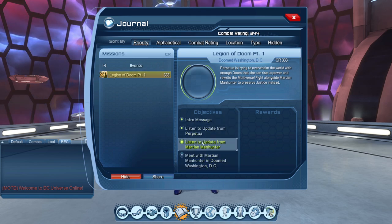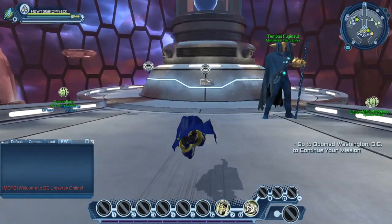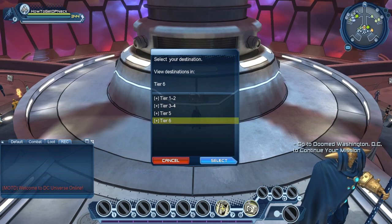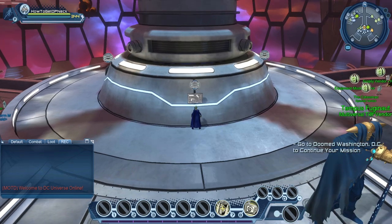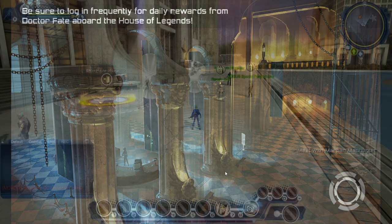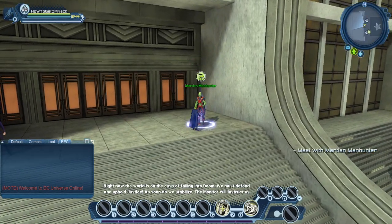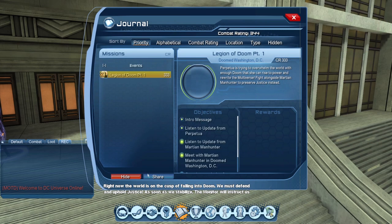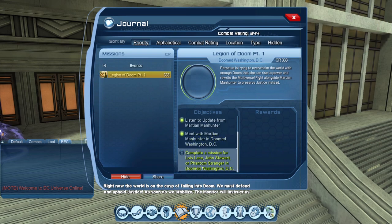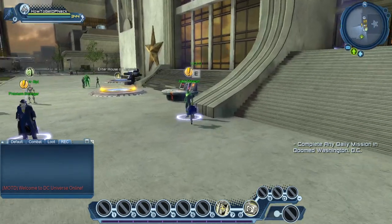After you listen to the update from Archman Hunter, you're going to have to go to the new DLC in Doom Washington DC, which you can either get to if you're in the House of Legends Tier 6, Doom Washington DC, or you can simply go through your warp menu. Once you get in, at the top of the steps is going to be Martian Manhunter. It's going to ask for a completed mission from Lois Lane, Jon Stewart, or Phantom Stranger, which are going to be the daily missions here.